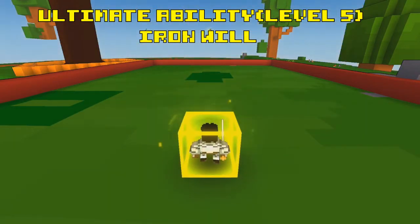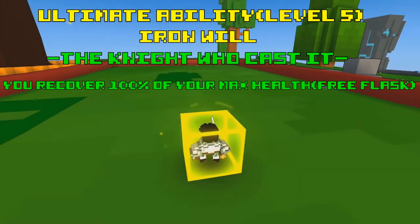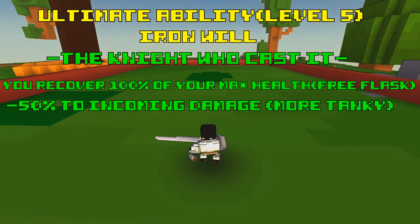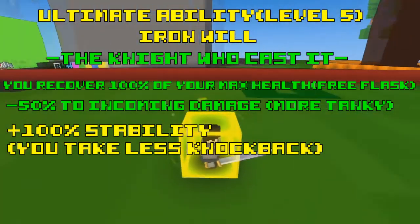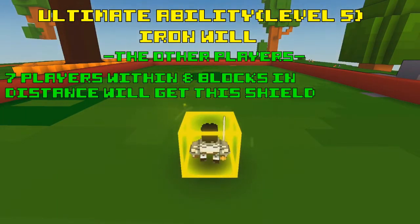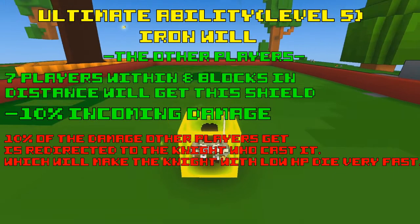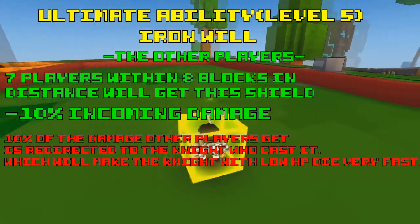When you activate this ability, you and nearby allies get some bonuses. First, you recover 100% of your health, so you pretty much get a free flask. You also get 50% reduced incoming damage while this ultimate is active, so you become more tanky. You also get 100% stability so you don't get knocked around. 7 players within 8 blocks will also get a shield reducing their damage taken by 10%. And 10% of the damage that other players get is directly redirected to the Knight — which is very bad especially if you are a DPS Knight, since this will kill you a lot if you are not careful.